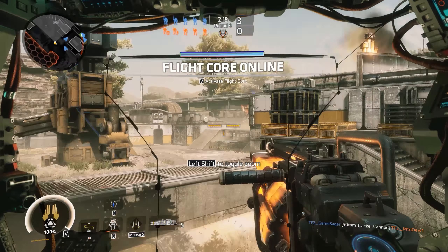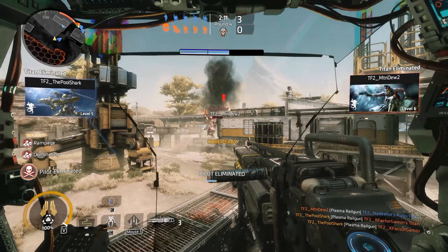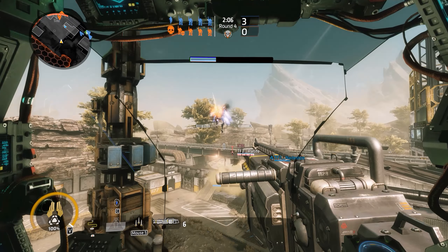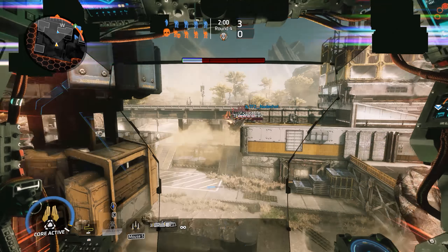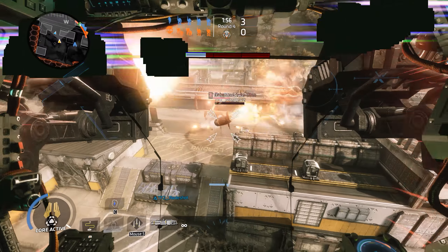Going on the quick offensive seems to be the best way in order to catch the enemies off guard and to take down their titans quickly. A very defensive minded team can also use the heavier titans in order to set up strong defenses to bring in and lure those quicker titans into a trap. However, a well coordinated attacking team with nimble titans won't fall into those traps and will be able to avoid them pretty easily.